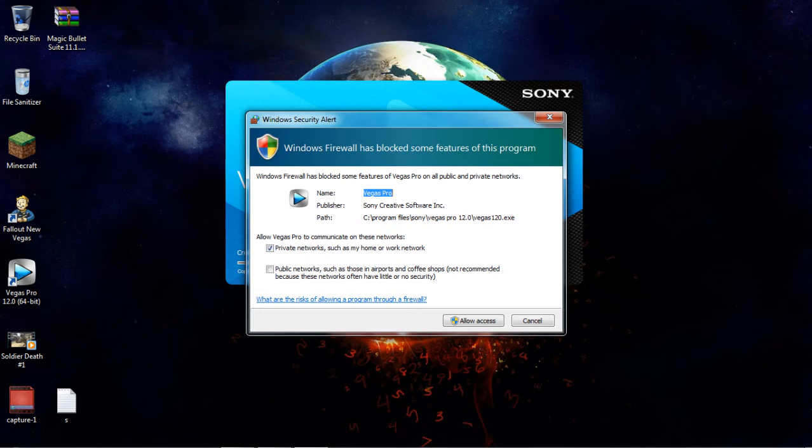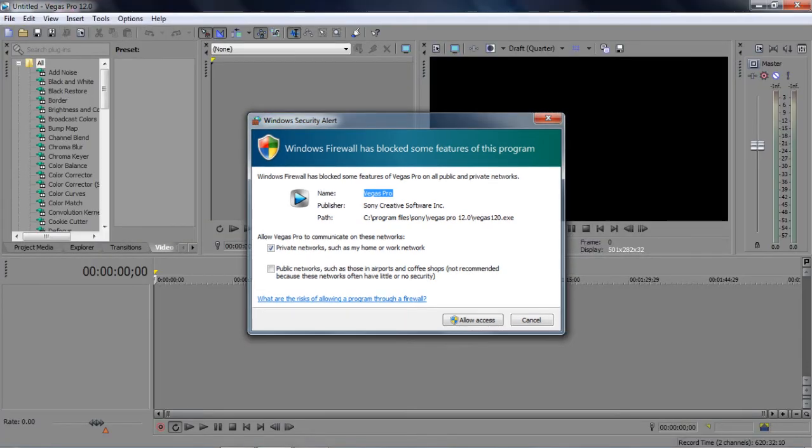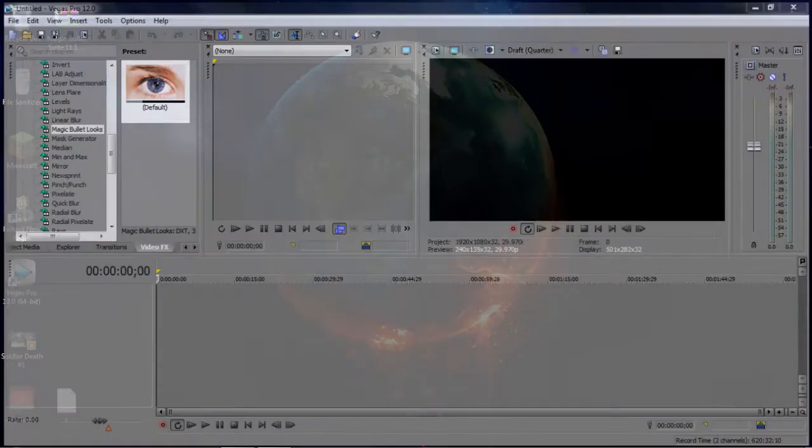There's a popup — just click the X on that. Then you're going to want to go to Video Effects and it should be by the M's, which is Magic Bullet Looks. Right there guys — Magic Bullet Looks Default.